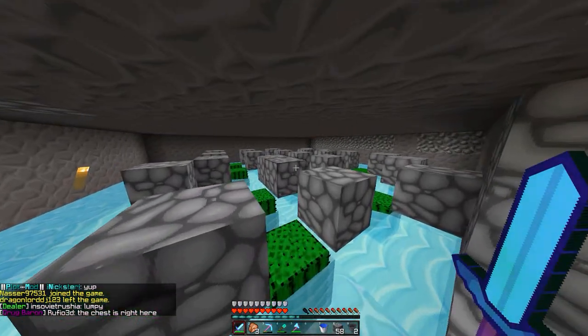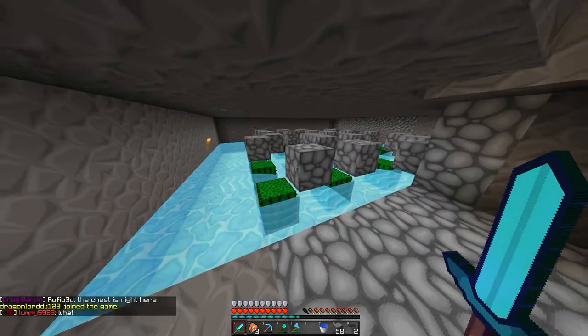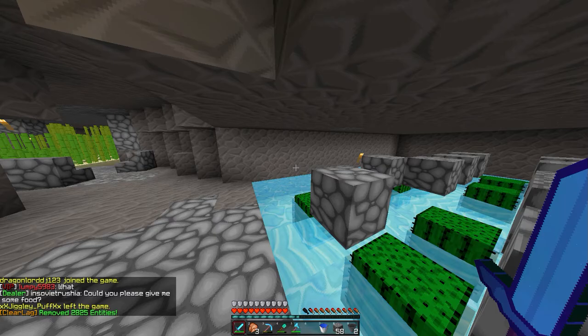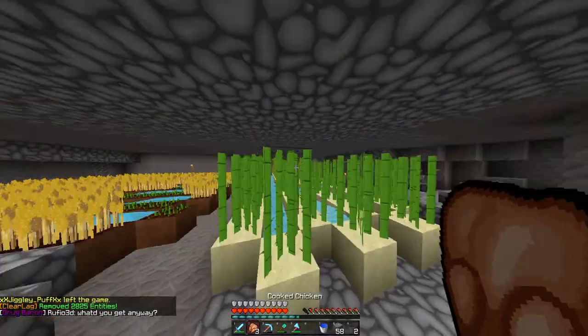Then we have our green cush area where we get all of our cactus stuff. What it is: the water comes down, it pushes everything in there, and it will break all of these cactuses and they'll go into the hopper. Hoppers are really expensive, so glad we could afford one.